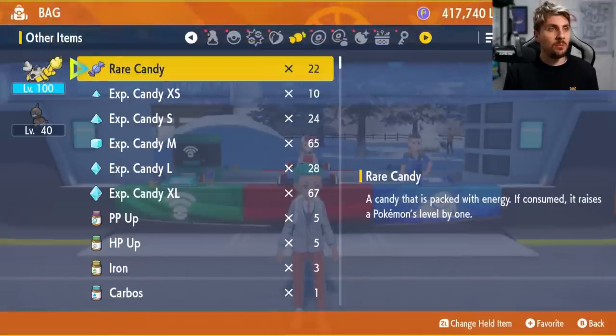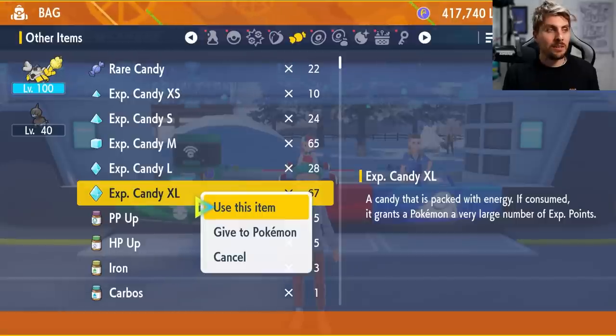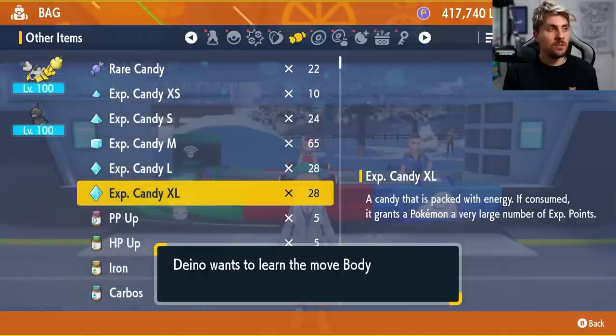You're going to have to level your Pokemon up to level 50 if you are playing VGC, or level 100 if you want that option. We have to get Dino to level 65 anyway so we may as well just go to level 100, and we'll just use the XL candies that we've got here to do that.